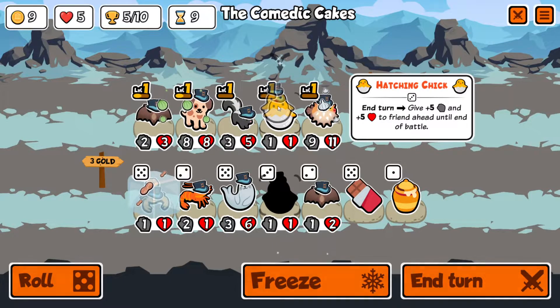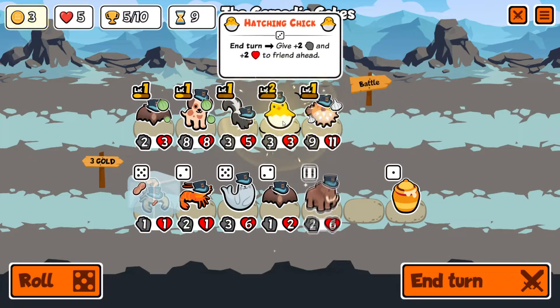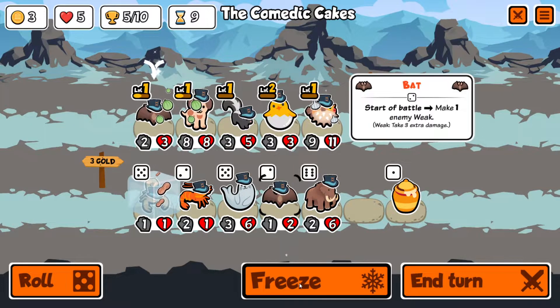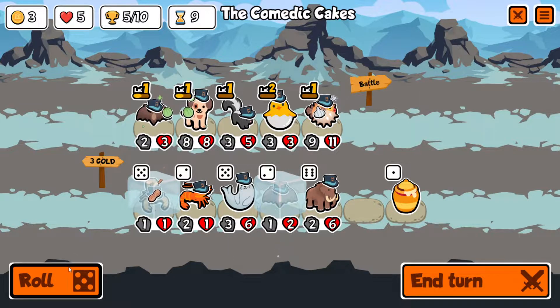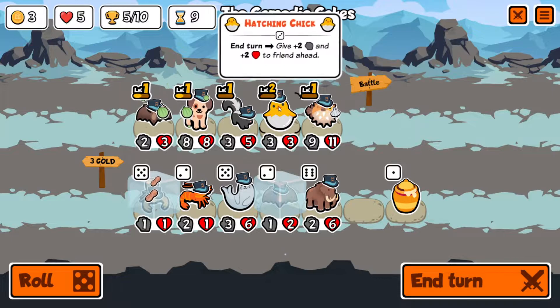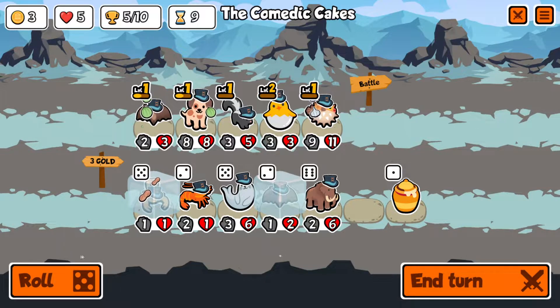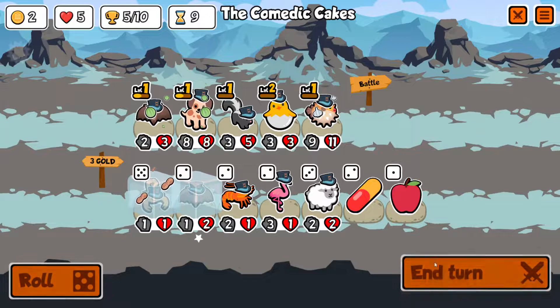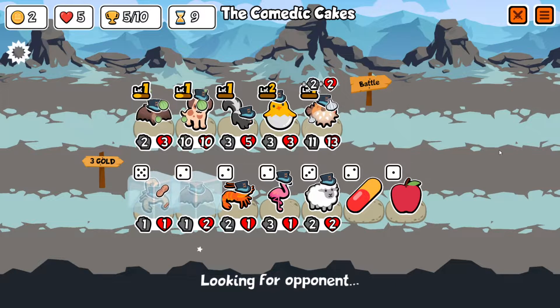A hatching chick at level two might not be bad — that's permanent scaling. A mammoth is okay but not great. A bat level up is going to be great — let's freeze the bat. The scorpion — we have some lives to play with so we might pivot. This gives permanent scaling to the puffer fish which is good. We'll roll once because we can.